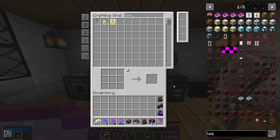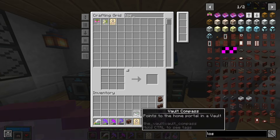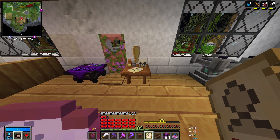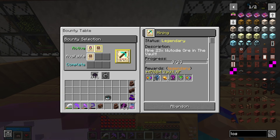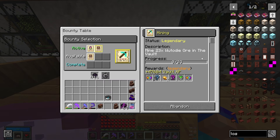Since we finally completed our legendary bounty, we can use one of our three lost bounties and see what we get for a new one. Fingers crossed it's slightly easier to complete than last time. Mine 23 Wootedai — another mining one, but this time we get some guaranteed epic leggings. Looks like we're still going to be trying to find mine rooms, but hopefully the Wootedai will be a bit more forthcoming than the Tubium was.